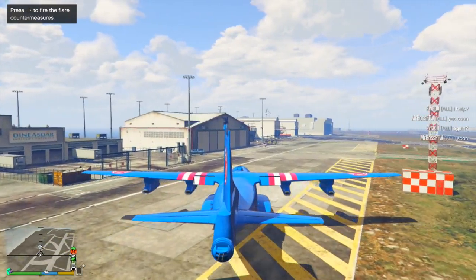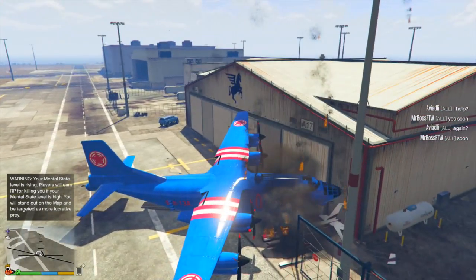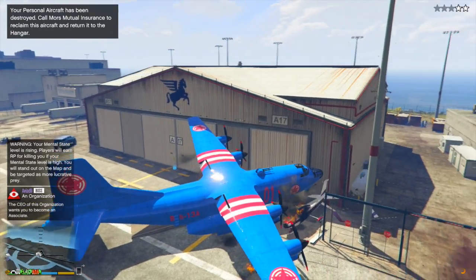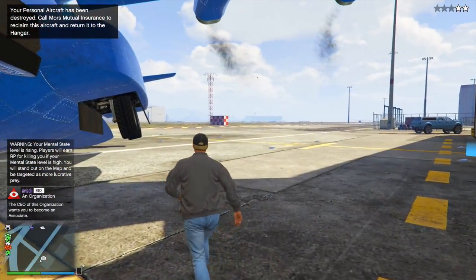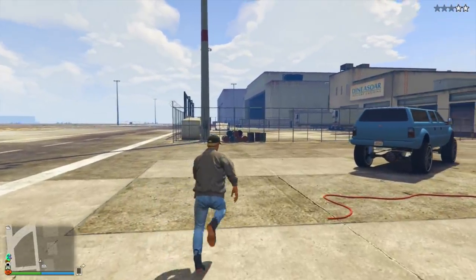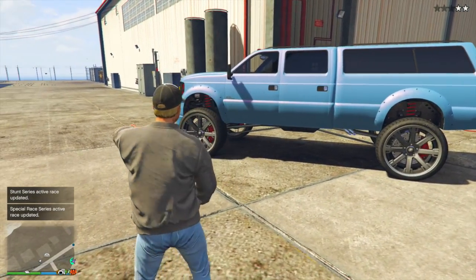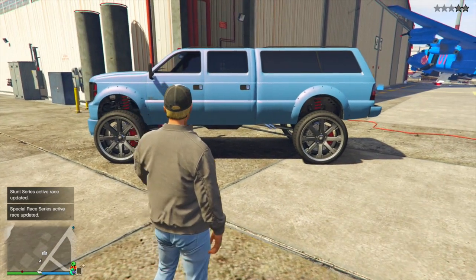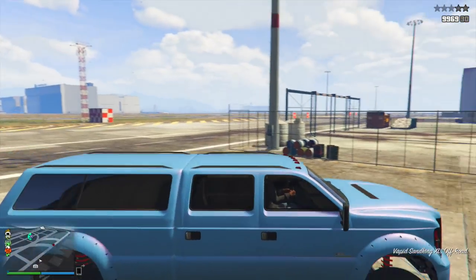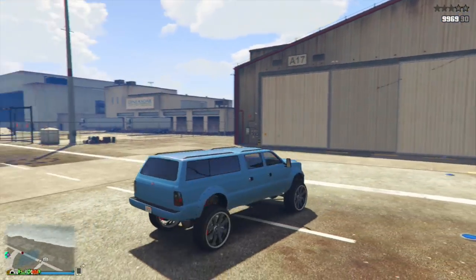It looks like we found another rare vehicle spawn location, this time for the Sand King. You know the yellow and blue Sand Kings that you can sell? One spawned right outside my hangar. I have no idea if this was a glitch or a bug — I was just trying to get my Bombushka inside my hangar when I came across this bright blue already-upgraded Sand King just sitting there for the taking. Maybe there's a new spawn location for rare vehicles near hangars. I'll keep you guys updated because that would be incredibly convenient right outside one of my spawn locations.